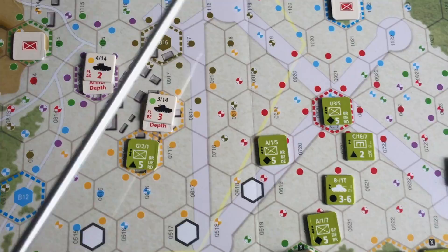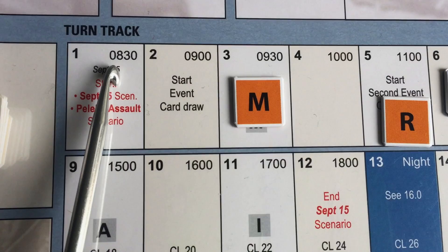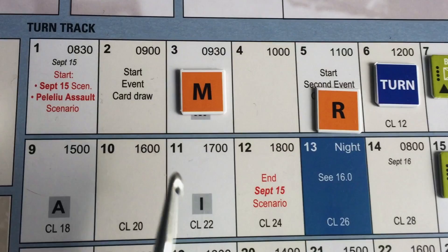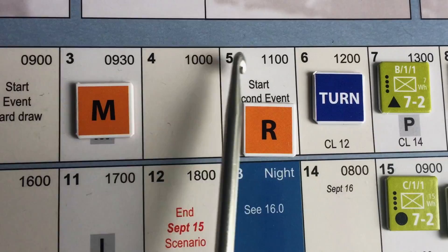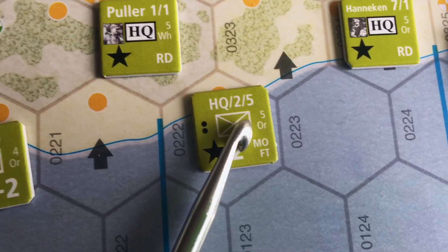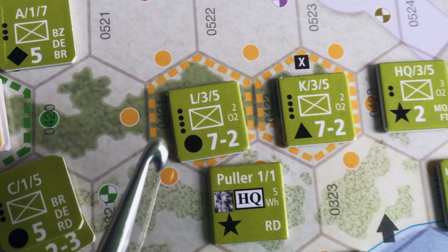The initial scenarios look at the initial landings. Scenario one takes you from 0830 to 1800 hours — the first scenario represents just the initial landing. The timeframes vary: some turns represent half an hour, others an hour of time. Units come in on designated turns represented by a number on the counter. We are right now in turn 6; the first scenario is a 12-turn game, so we're right in the middle.